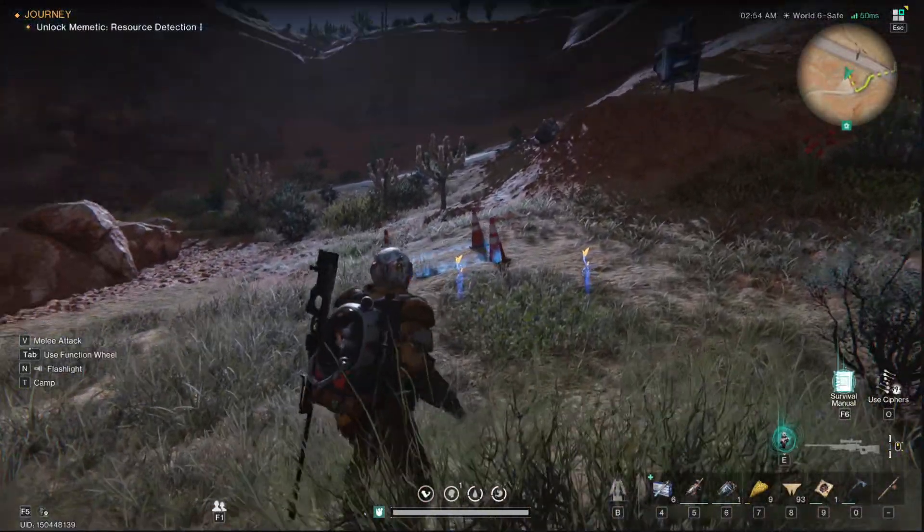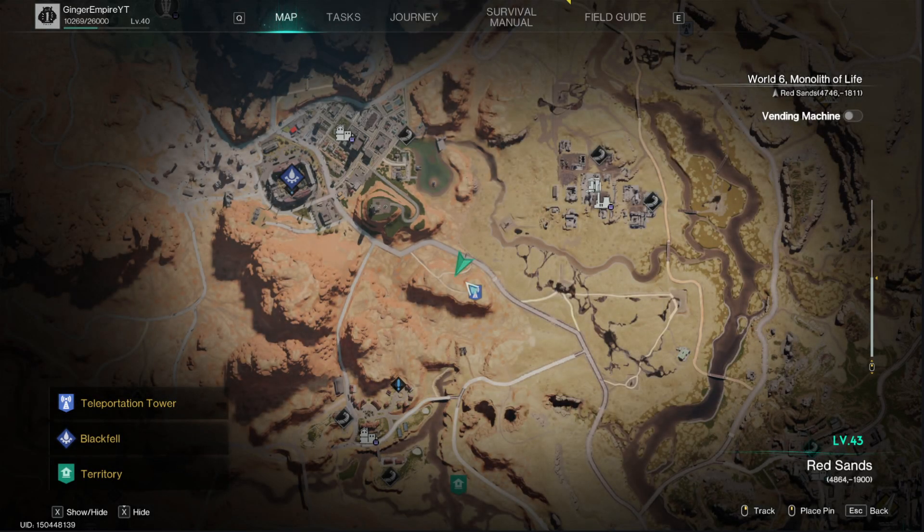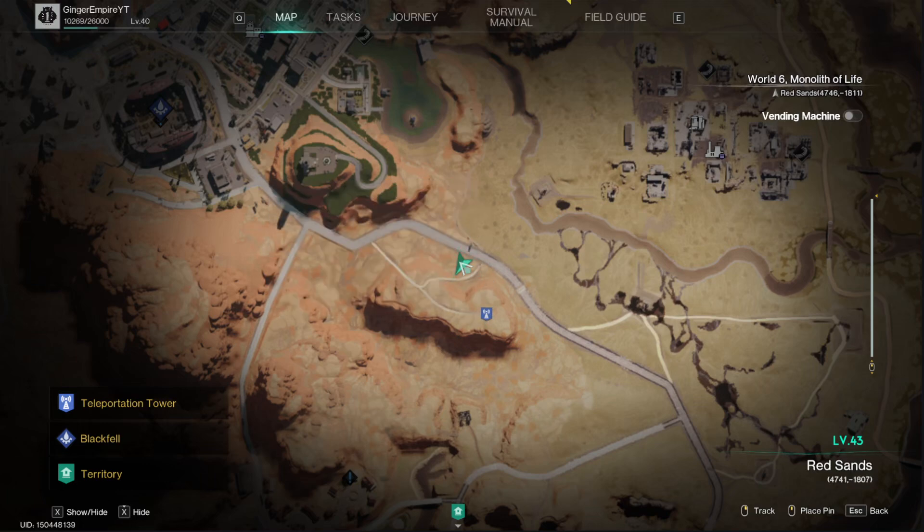Welcome back to a little bit more Once Human. We are in Red Sands, right by the teleport tower, and right below it,